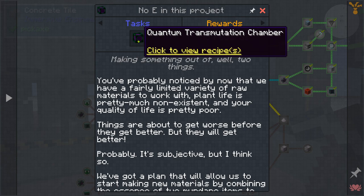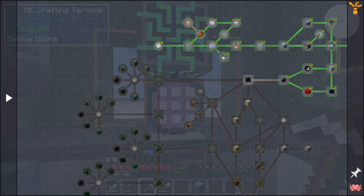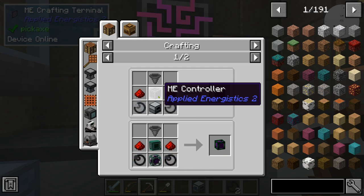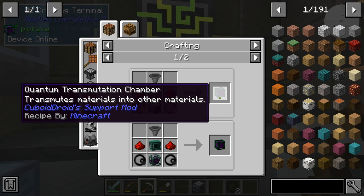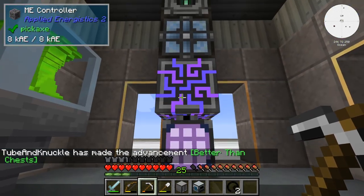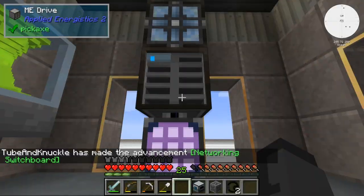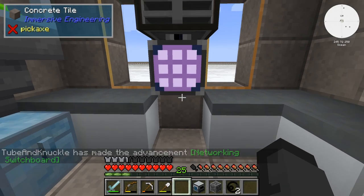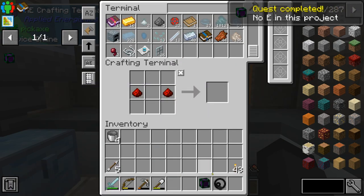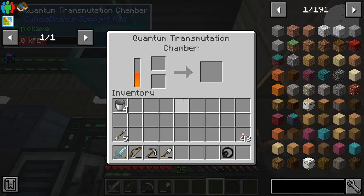A quantum transmutation chamber - this is really testing my language skills. We need to add an ME controller to our setup. Take the drive out of here, put the drive back up, put the disk back in the drive - you can still access our stuff, cool. Now I can make this quantum transmutation chamber - boom - goes right in there. No 'E' in this project. We're gonna pop it under our new fancy solar singularity power generator - and yes, it's getting power.